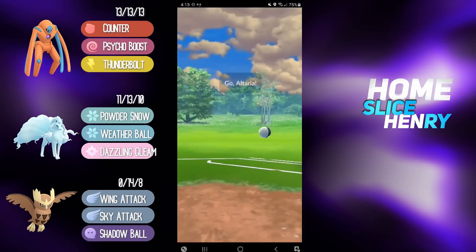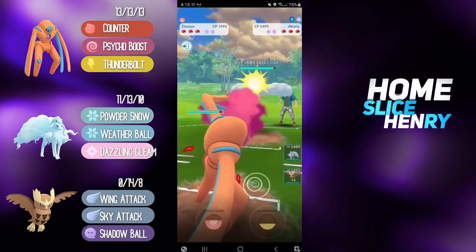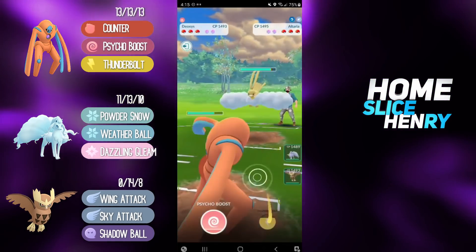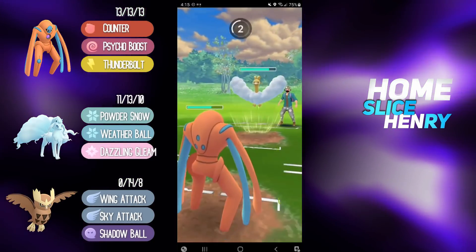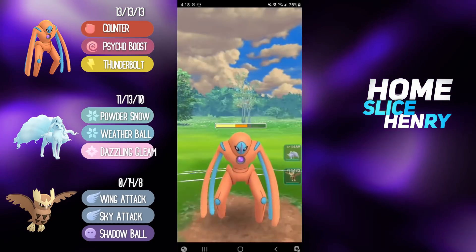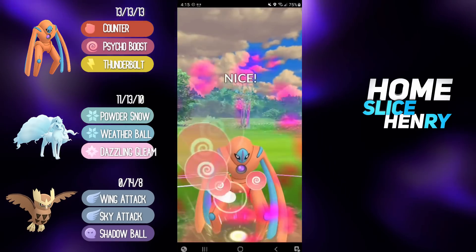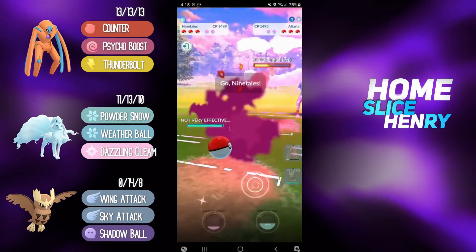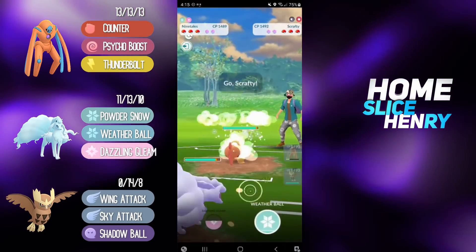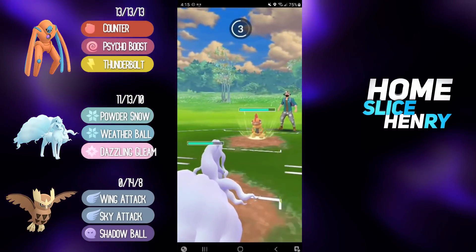Hopping into the first match, we are leading Defense Deoxys into Altaria. The team we're running: we have Defense Deoxys on the lead, Alolan Ninetales as our safe switch to bait out their Steel type, and then we have Noctowl as our closer in the back. Unfortunately, we don't have Rock Slide. We're running Psycho Boost and then Thunderbolt for the Azumarill coverage, but we will be able to do some nice damage with the Psycho Boost.